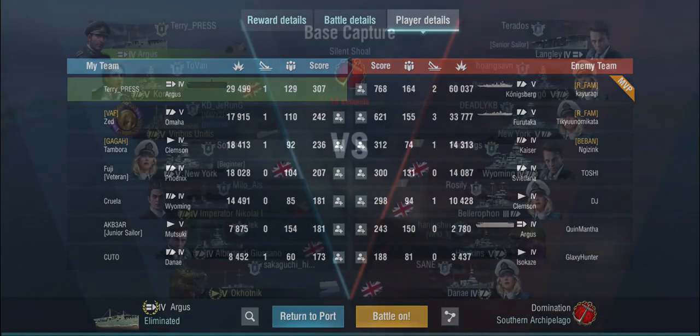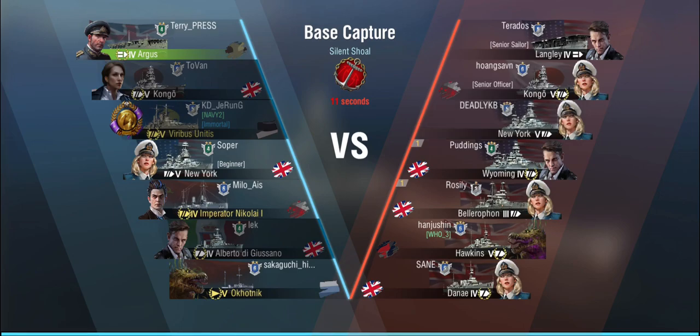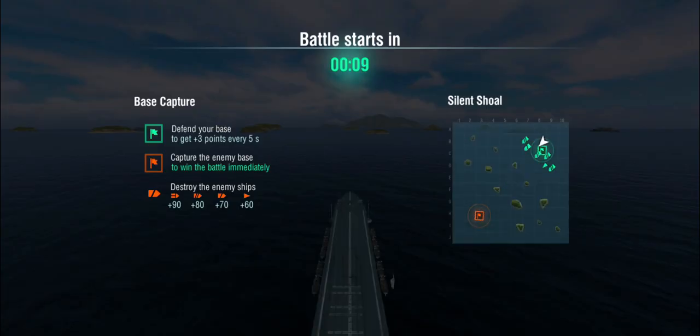Okay, we're up again — and obviously bottom tier again. We're up against a Langley, a Kongo, a New York, Wyoming, a Bellerophon, a Hawkins, and a Danae. No destroyers — that's good, because I can't hit the buggers anyway. We do have an Italian cruiser on our side, which would have been useful against destroyers, but with no destroyers it's just lots and lots of battleships.